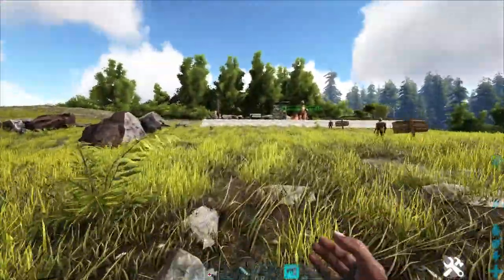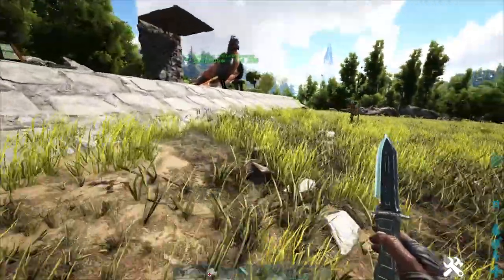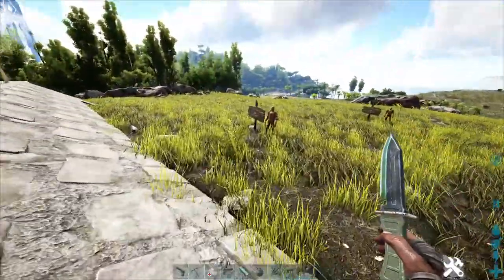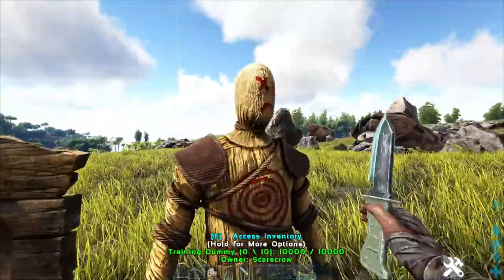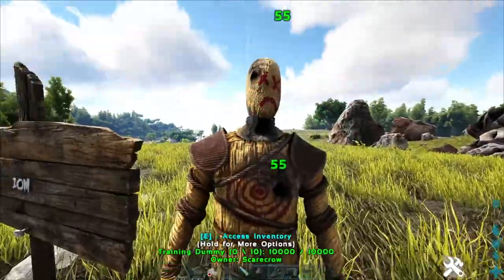Obviously, right now I'm in creative mode so it's not going to damage me. Next up, we have the throwing knives. Throwing knives are a primitive weapon, and they are crafted on the weapons fabricator. You can go up to an enemy and bunk them — boom — and it does 55 damage, 110 DPS total.